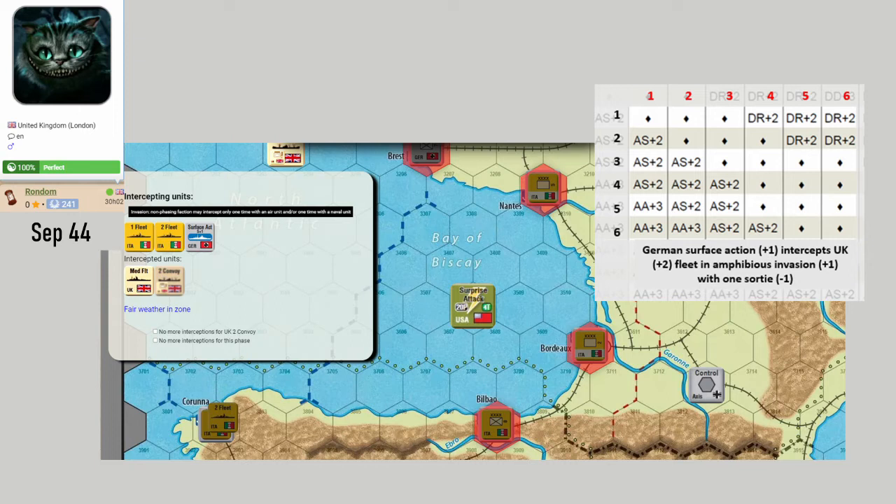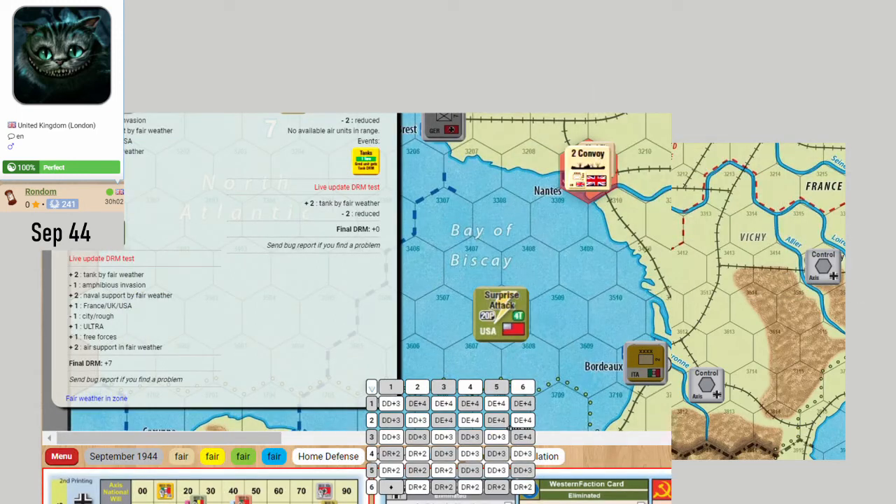At minimum, that will exhaust the fleets. On the other hand, it's definitely worth spending the tank counter on the Italian unit to give it a 1-in-36 chance of repulsing the landing.